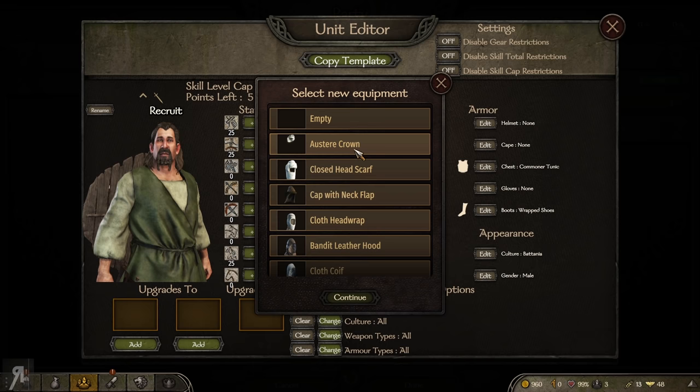It gives a much more detailed breakdown of what you get from leveling up a skill — for example, one-handed gives weapon speed and one-handed weapon damage, while athletics reduces weight penalty and increases running speed. I'm going to increase my endurance and focus points in athletics. Thauros over there has a combat strength of 48 because most of his units are recruits and low-tier troops.